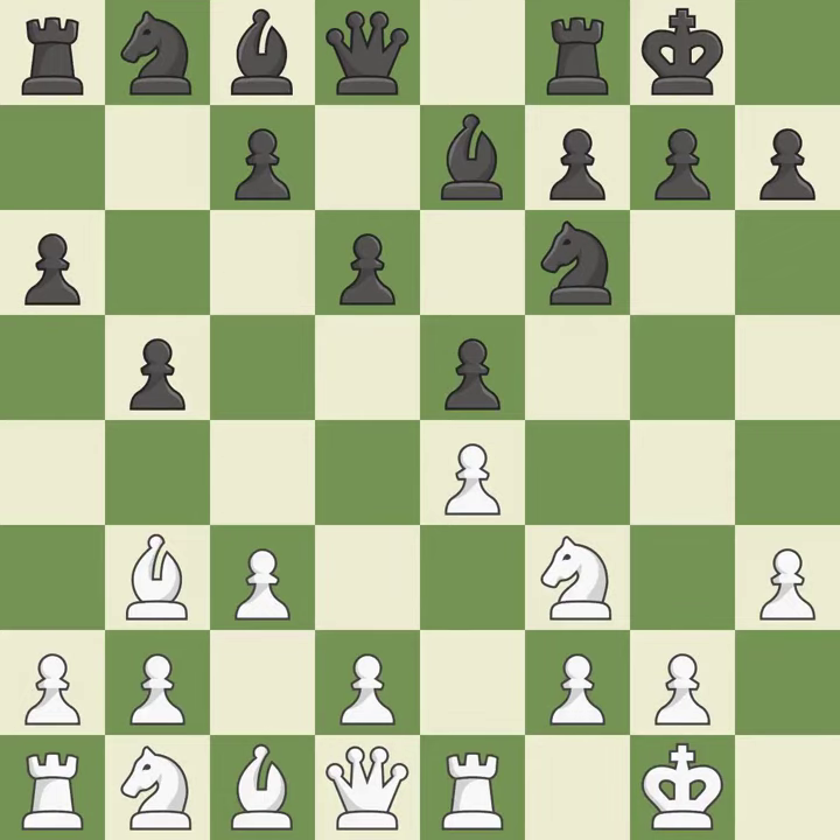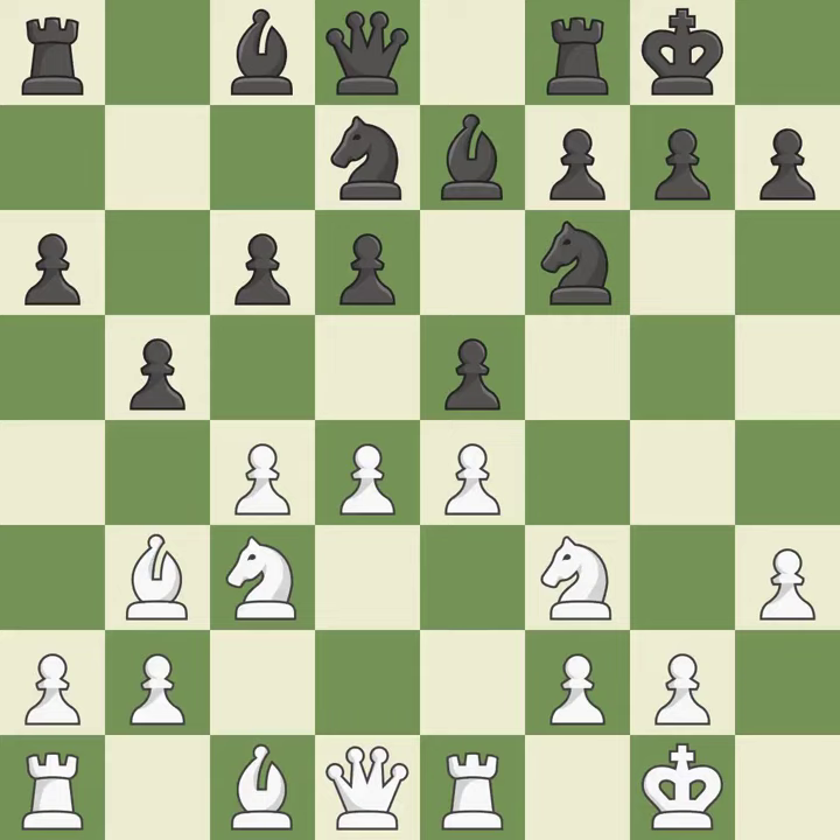Nb8 retreats the knight in order to relocate it to D7. Black plans to fianchetto the light-squared bishop on B7 and doesn't want the knight to block it on C6. D4 attacks the E5 pawn, controls the center, and opens the diagonal for the dark-squared bishop to develop. Nbd7 develops the knight toward the center, defends the E5 pawn, and keeps the A8-H1 diagonal open for Black's light-squared bishop.